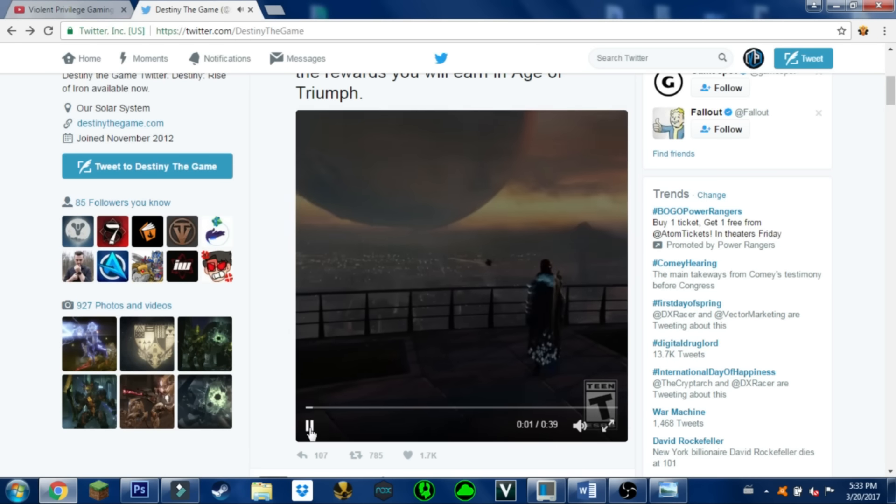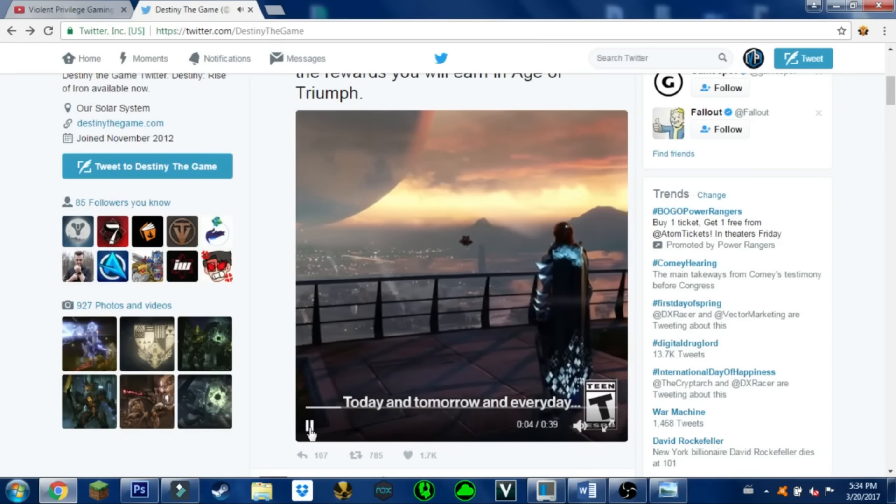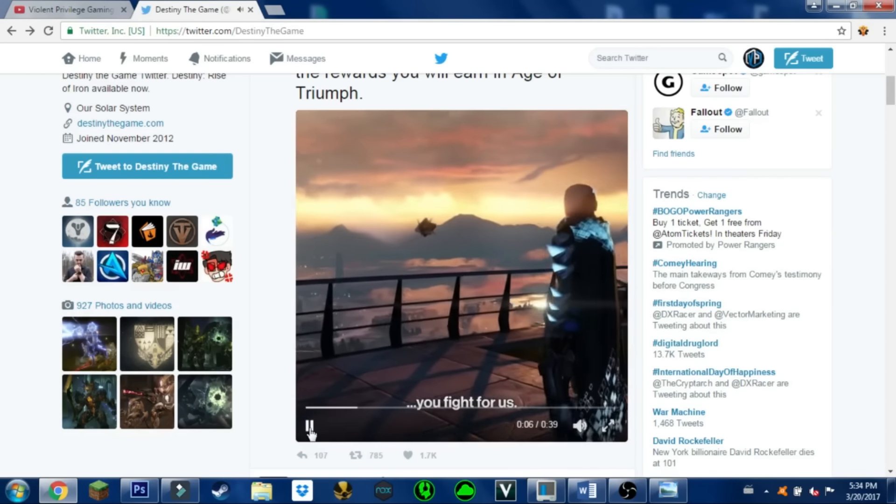Starting off, we have the Hunter from the Vault of Glass. The cloak has some particle effects down at the bottom and also at the top of the base of the skull. The left arm has a little bit of Vex material on it and has a little bit of blue aura coming off of it.